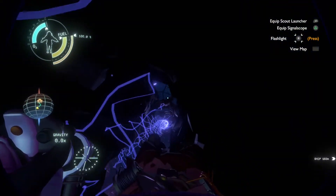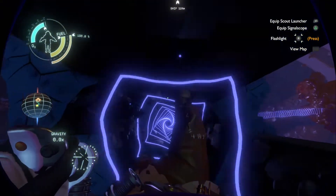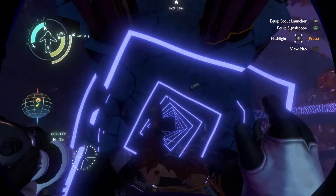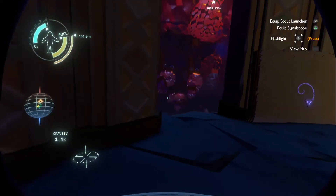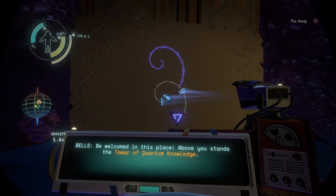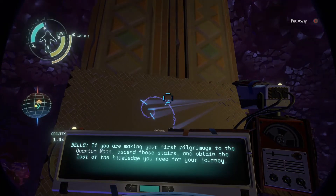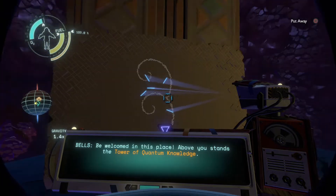Tower of Quantum Knowledge — and below that, Southern Observatory. So this is the Tower of Quantum Knowledge, let's go in here. 'Be welcomed in this place. Above you stands the Tower of Quantum Knowledge. If you are making your first pilgrimage to the Quantum Moon, ascend these stairs and obtain the last of the knowledge you need for your journey.'